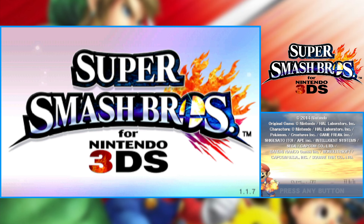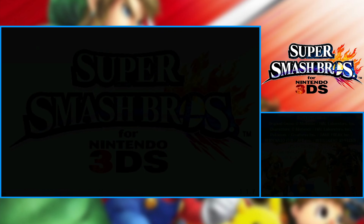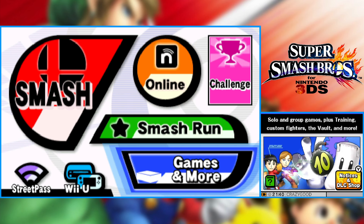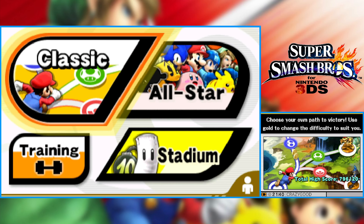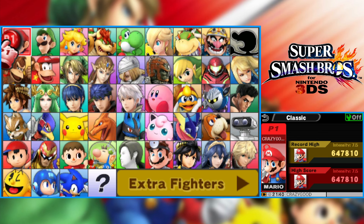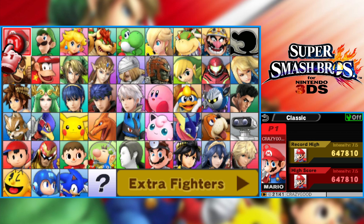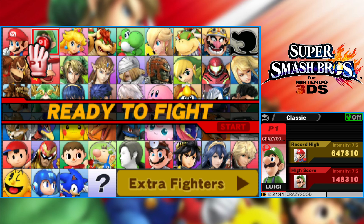Hey everybody, it's CrazyGalz94 and welcome back to some more Super Smash Bros. for the 3DS. In the last episode, we started the series by heading into Solo and going into Classic Mode. We started things off with Classic Mode itself and went through our first run-through with the man himself, Mario. It was pretty good. And in this episode, we're continuing on with Classic Mode, going through as his brother, Luigi.